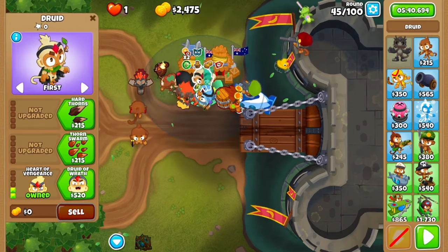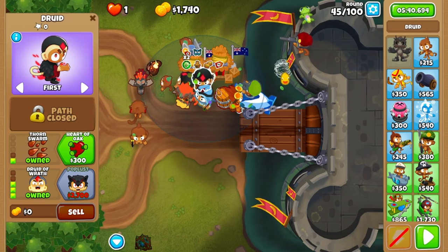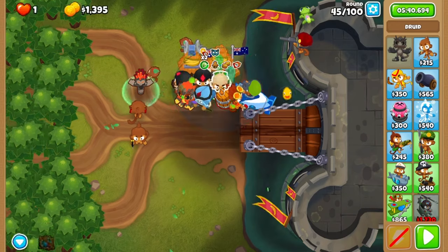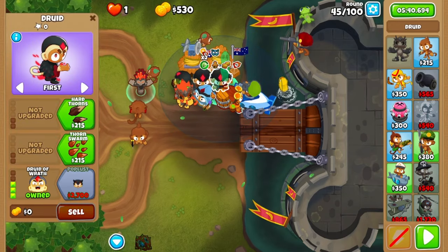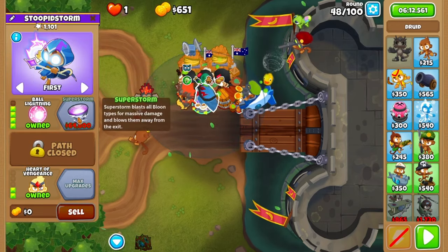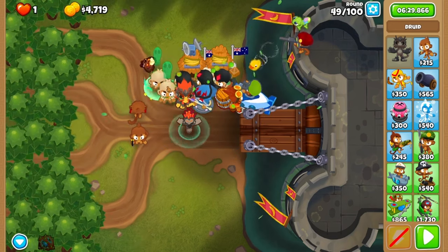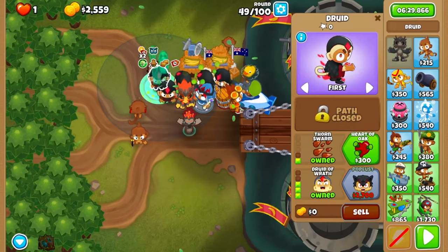Fast forward a little bit to round 46 where you'll grab a second druid of wrath. All your druids of wrath will be crosspathed with thorn swarm. Place another druid of wrath next to it and crosspath it too. Fast forward to round 49 where you'll upgrade your druid of the storm to ball lightning. Afterwards, place two druids both in range of the discounts, upgraded to wraths.